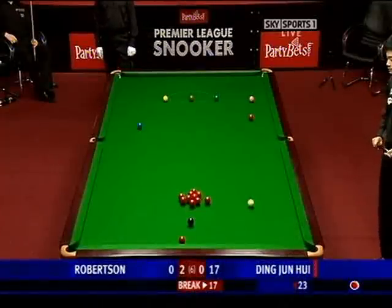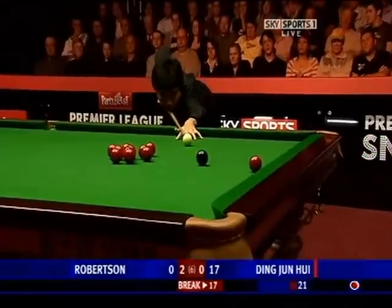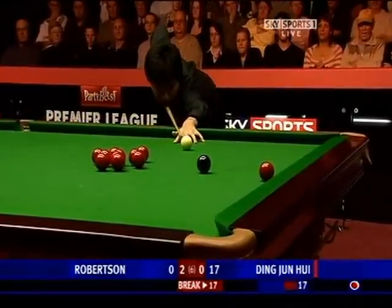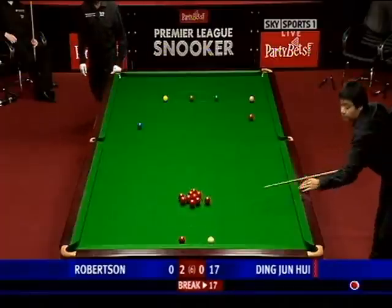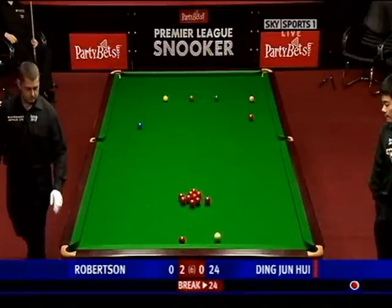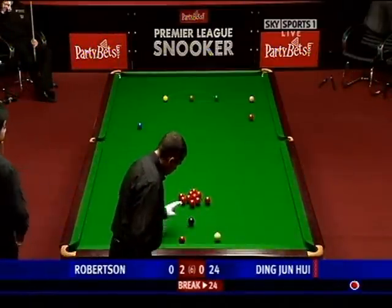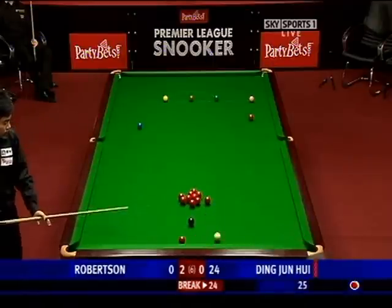He'll play on the one on the top cushion, and then leave himself a good angle on the black to split them. Just a little bit of angle on this red. Drop this in, and then you can attack the bunch. You can still play on the loose red to the right middle, but you'll want them open.